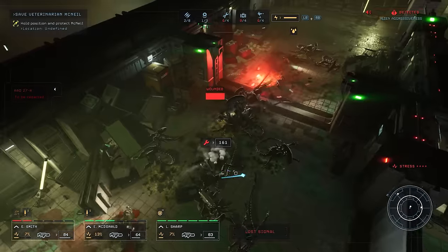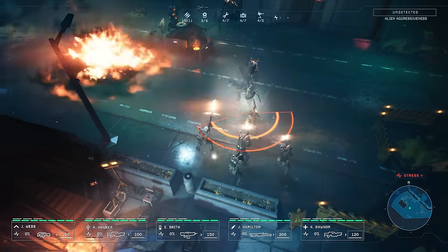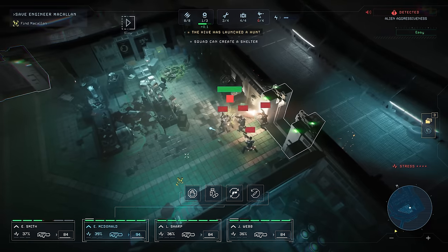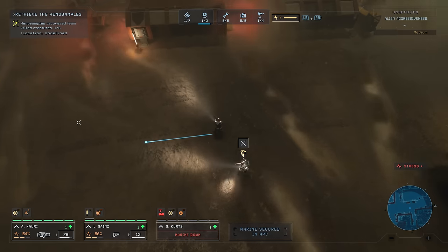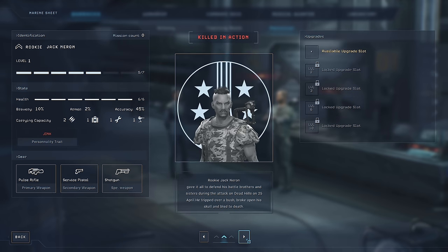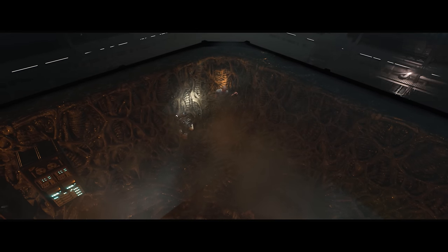During missions, you'll have to battle to keep your Marines alive and sane. Managing the health and stress levels of your squad is equally as important as clearing objectives. When a Marine dies, they are gone for good, making all your choices resonate through Aliens Dark Descent's bleak realm.